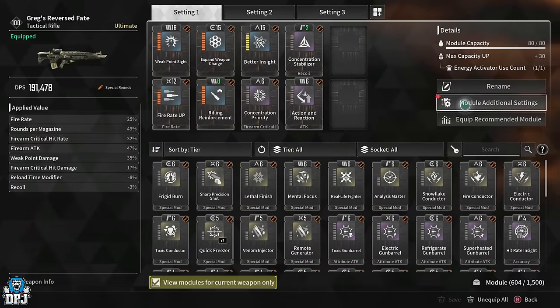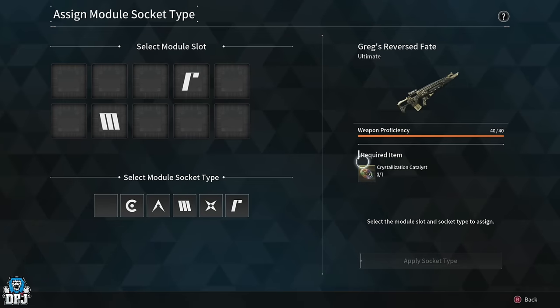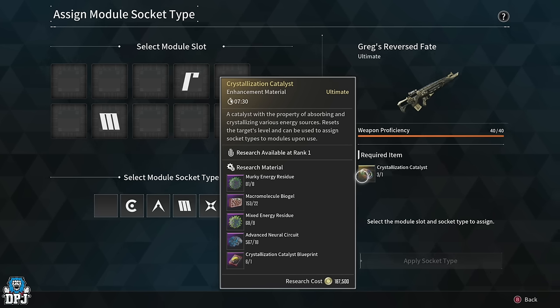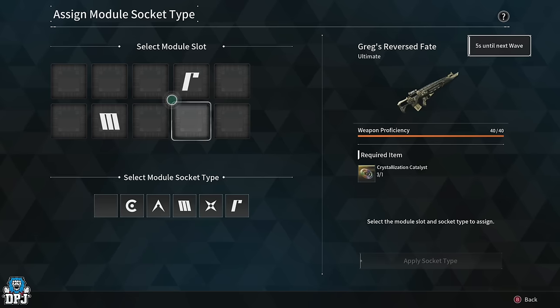Using this method I got around 6 crystallization catalysts in about 20 minutes doing a complete farm. I've shared it with friends who also saw great luck. Just remember — it's RNG-based, so some might not get as lucky, while others might get even luckier than me.